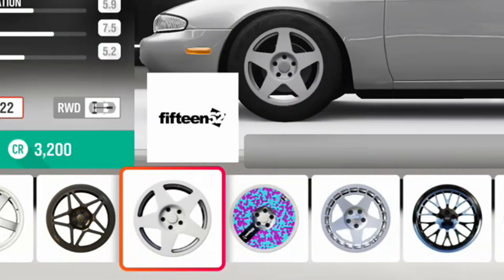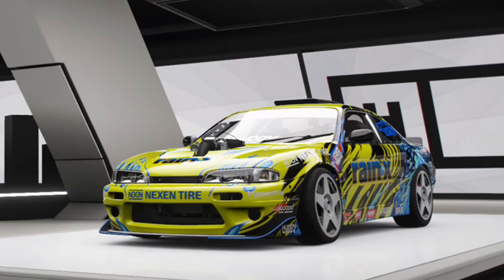The Drift Car — get yourself an S14, drift suspension, new wheels, V8 engine swap, and oh shit, you just made yourself a Formula Drift car.